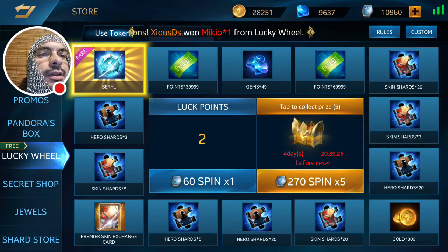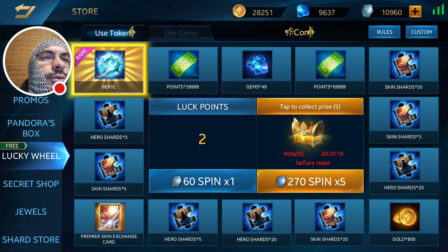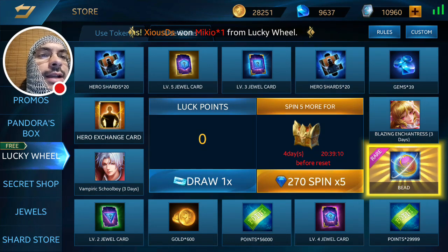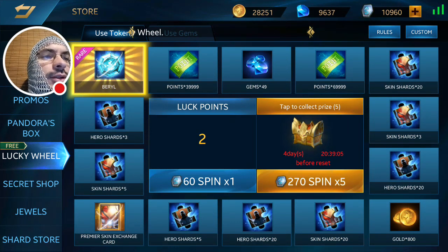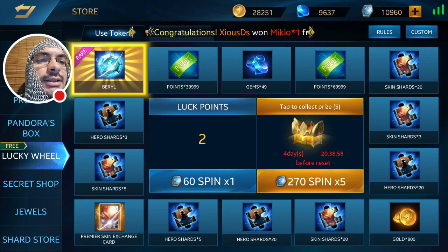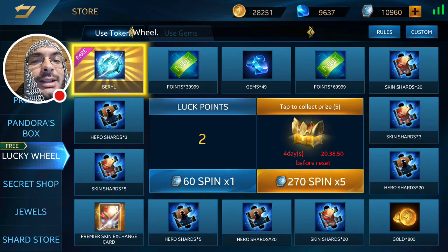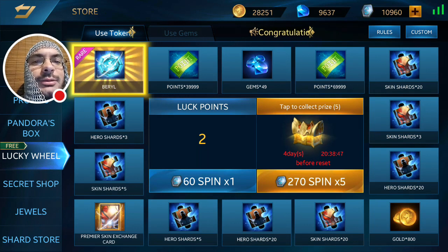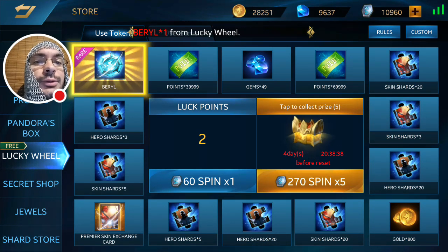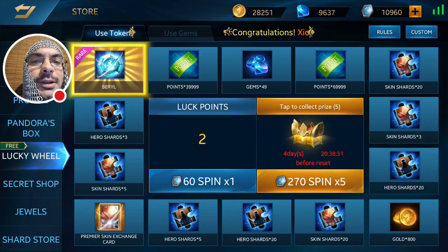I'm feeling like Lucky Wheel is rigged and I'm really angry. Oh — apparently xcsds just won Mikyo in the Lucky Wheel! Actually, I just won Mikyo times one — I guess that's one of the 20 skin shard things I won. Anyways, I'll be quick doing a video for the skin I just unlocked. I hope you liked the video and my ranting about how much I hate Lucky Wheel. As a reminder: 13,375 tokens for one barrel. That's it — y'all have a good one, happy gaming, bye!